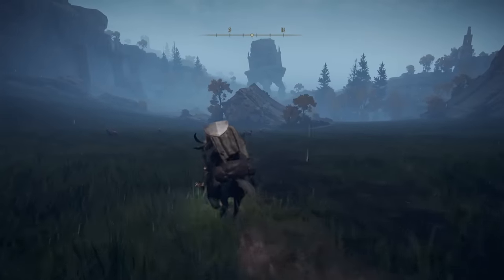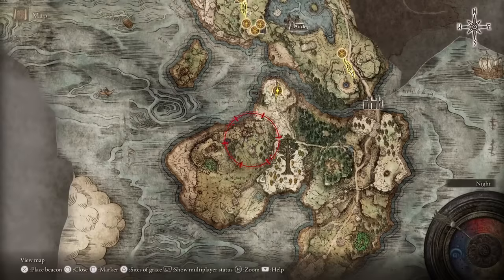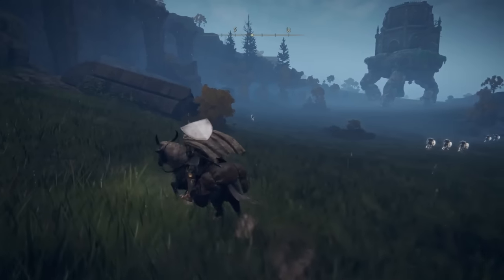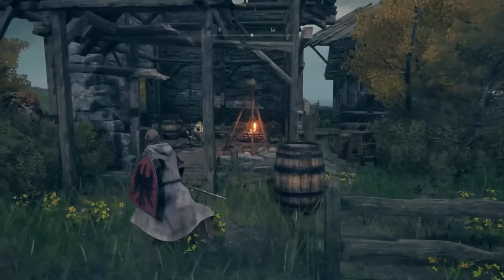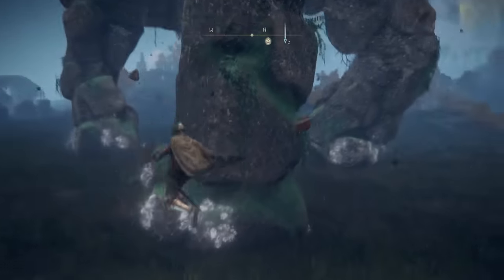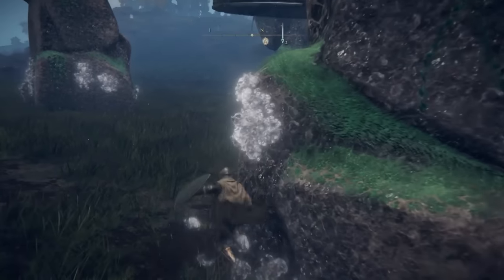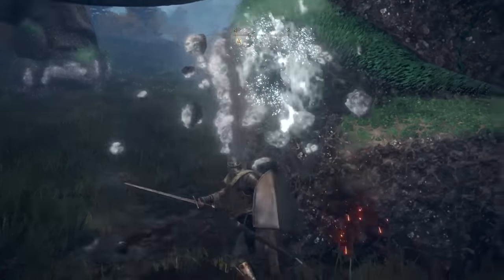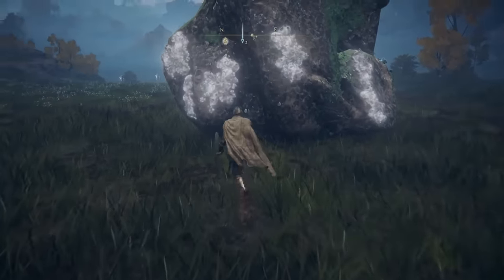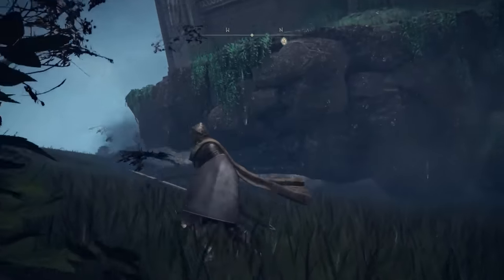In most regions of the Lands Between, the Tarnished can encounter a giant walking mausoleum. You've probably seen the first one in the Weeping Peninsula if you've made your way south — they basically look like giant turtles. You'll need them to crouch down before you can enter them, and the way to accomplish this varies per region. For the Weeping Peninsula, the nearby isolated shack vendor will sell you a note for 600 runes explaining how to do it, but it's honestly really simple. Around the bottom of its legs, you'll see chunks of white ichor that you can break off. Just go from leg to leg breaking off these pieces, and eventually the walking mausoleum will crouch down for you to enter. Just make sure it doesn't step on you, and once it starts to crouch, run out of the way so you don't get squashed.